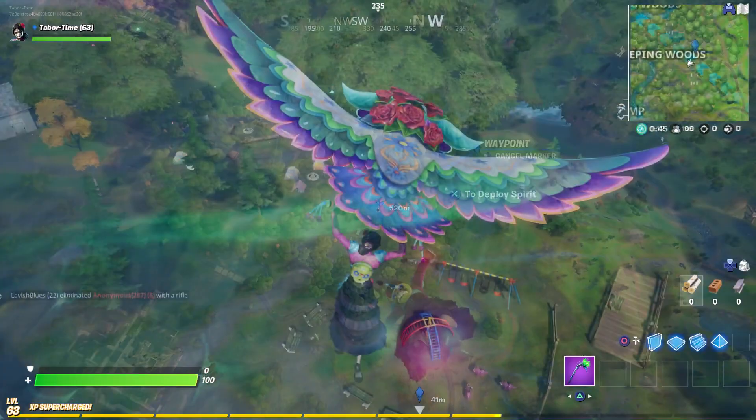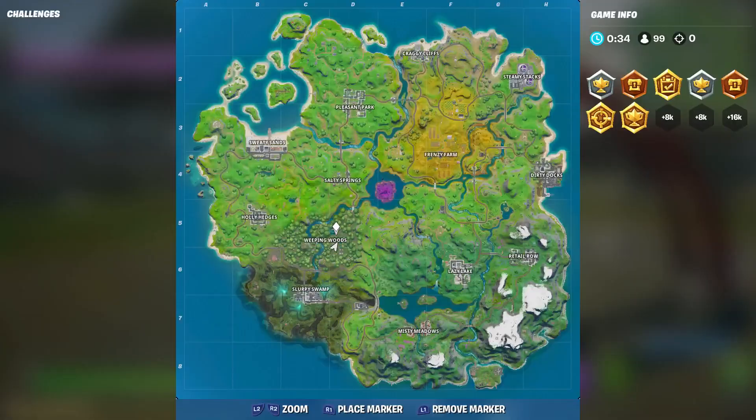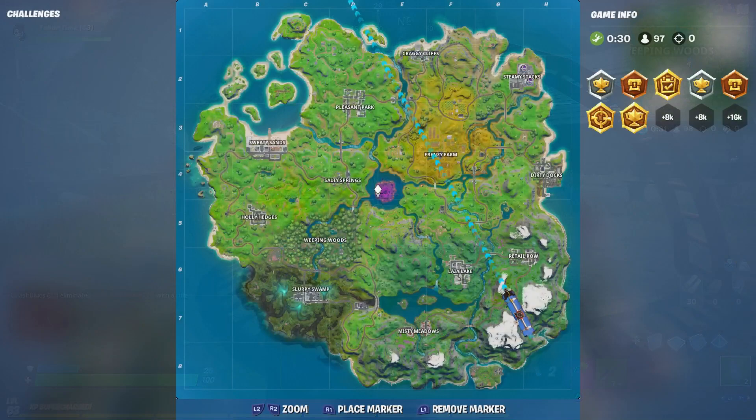Let's just confirm that real quick — we'll search the first chest we come across and see if it counts as a haunted forest. Here's one right here underneath the play set. Let's see if this counts. There we go — so this is the haunted forest, right here anywhere in Weeping Woods.